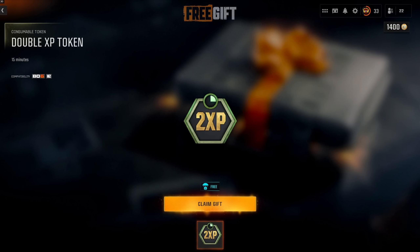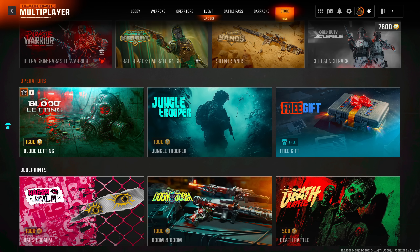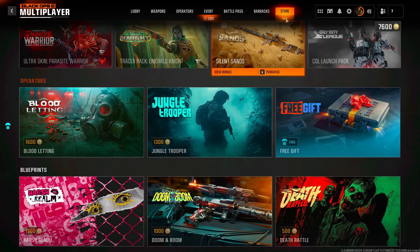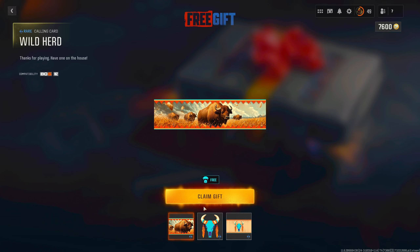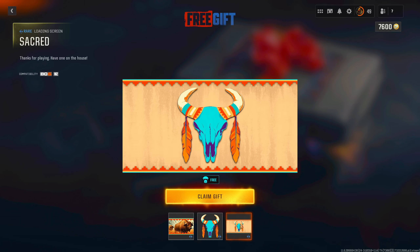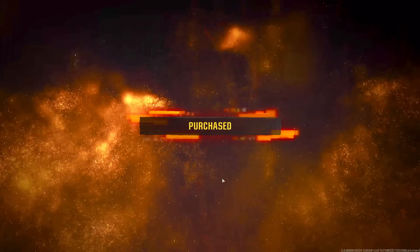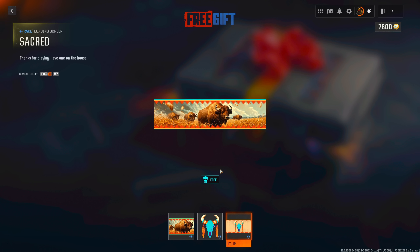The next set of rewards are the free gift packs and XP tokens. Every two to three days the Call of Duty store updates and adds a free gift pack — we saw this with MW2 and MW3, and Warzone players also get these. They're usually only available for a limited time. According to leakers, the gift packs will mostly consist of calling cards and emblems, but the majority will include one-hour XP tokens, so occasionally check the store for random free gift packs.